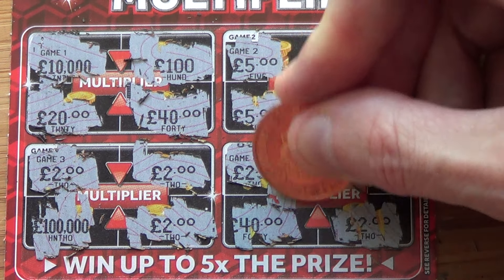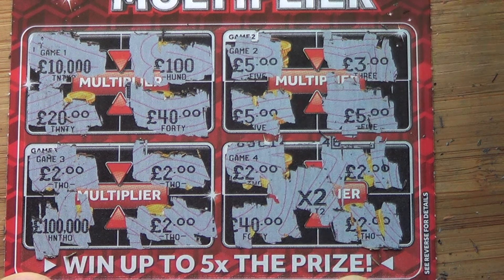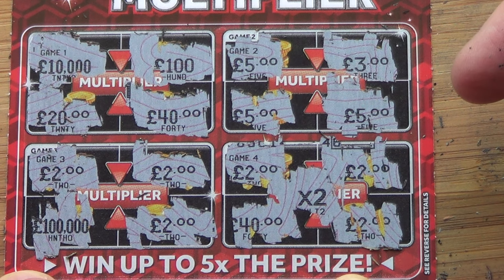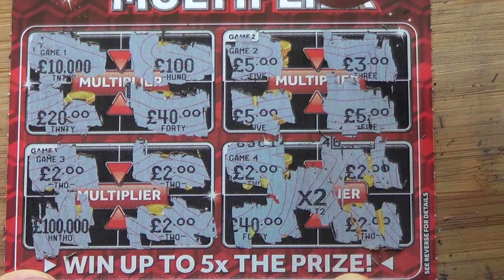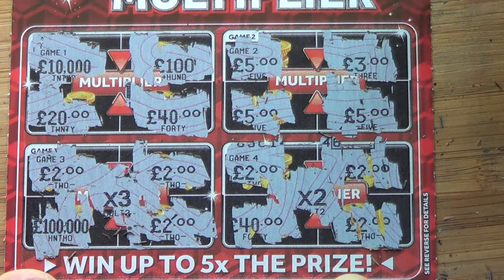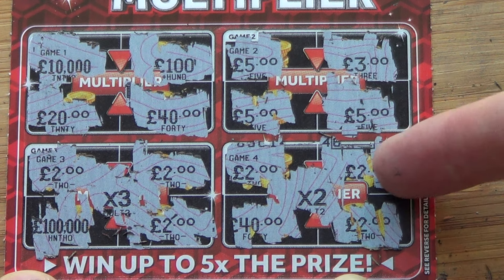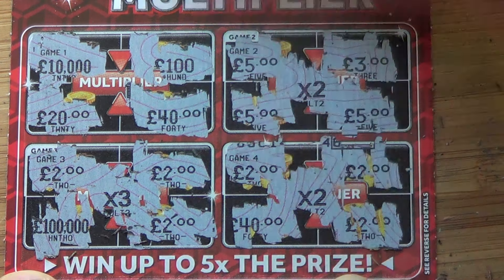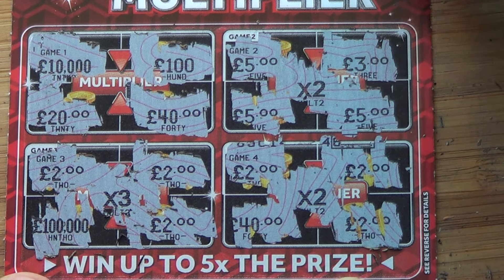So that comes to eleven pound. One of these multipliers has to be reasonable. Times two - so that's four. Four and two is six, and five is eleven. Times three - that's not bad. So that's six pound. Another four, so that's ten, and that's fifteen up to now, unless the multiplier says otherwise. Times two - ten. So I've won twenty pound off that card. Very nice indeed.